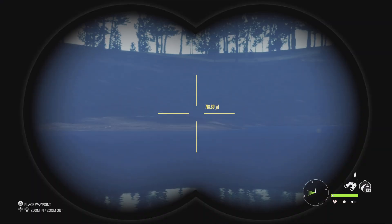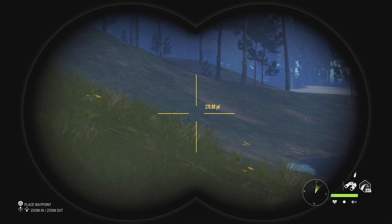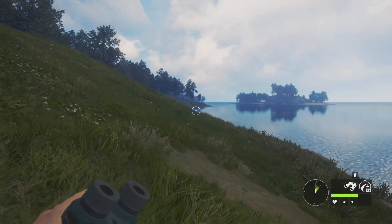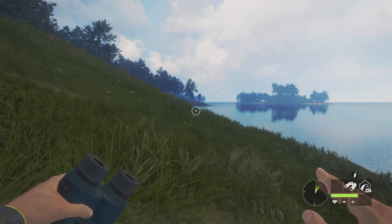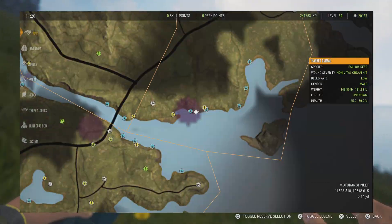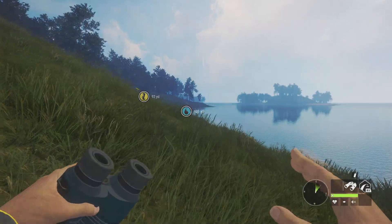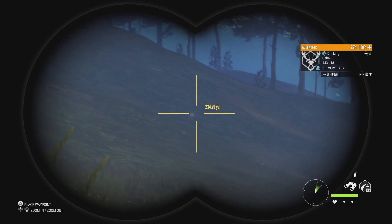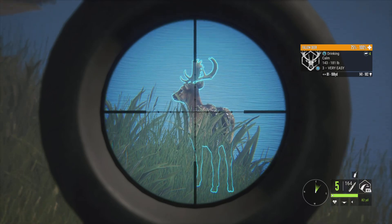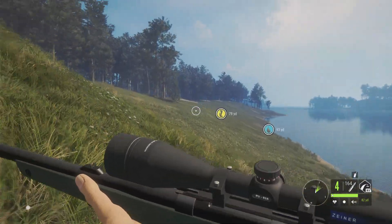We're going to stop running right about now. Kind of a peek across - nothing right there. Can't see that far anyway with these binoculars. Good thing we're only taking one, because I believe there only is one at this zone. The rain is making our life easy as well. We're sneaking up on this guy - we switched to the Zarza 22 by the way, because it is quieter and easier all around to hit shots with instead of that pistol. That should be a good shot, and it is - he's down right there. Perfect.